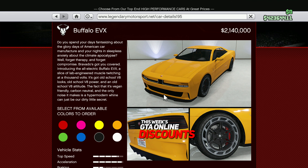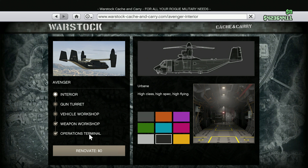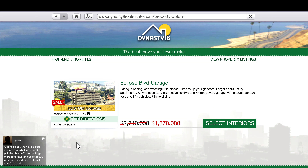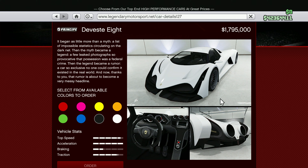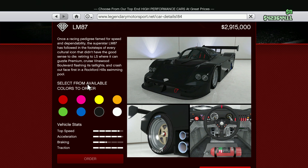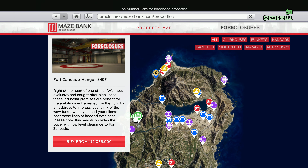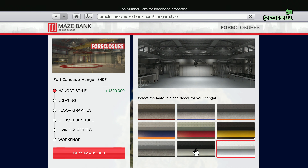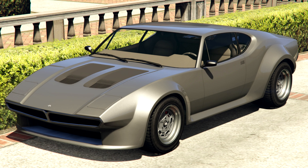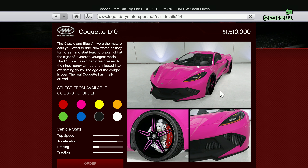For discounts this week, players will be getting 20% off the Bravado Buffalo EVX, 30% off the Operations Terminal upgrade, the Eclipse Bolivar garage, the Principal Divest 8, the Annis 300R, the Grotti Visione, the Benefactor LM87, and the Mammoth Streamer 216.